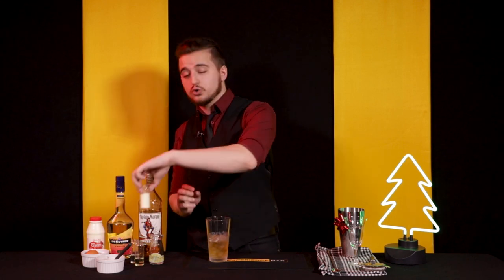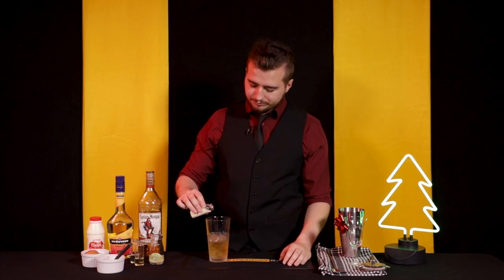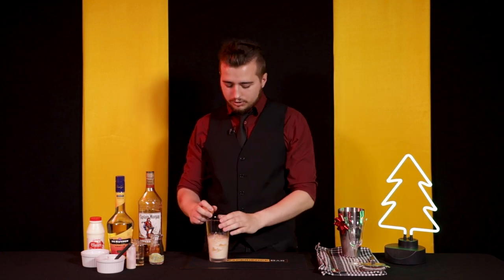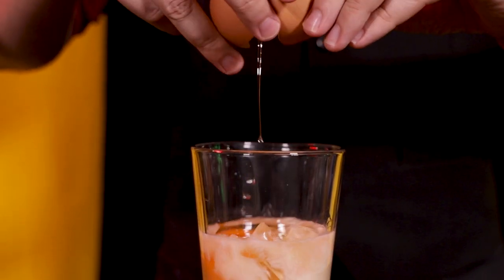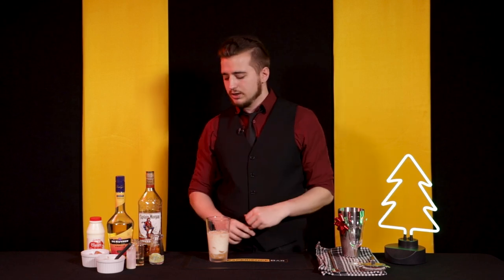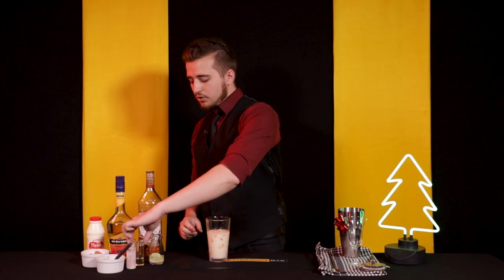Next up we have got the ice-cold milk, which we have actually swapped out for cream in this case because we're going to be shaking it and we don't want to over-dilute it by only using milk. One ounce of cream. Next, we've got the third of the ingredients, which is of course an egg. You cannot have eggnog without an egg. You're going to crack the whole thing and chuck it all in — not the shell, you maniac, just the yolk and the white.